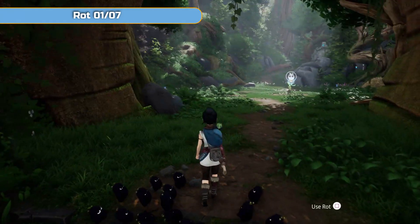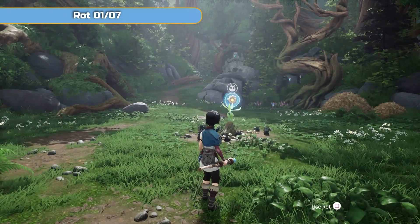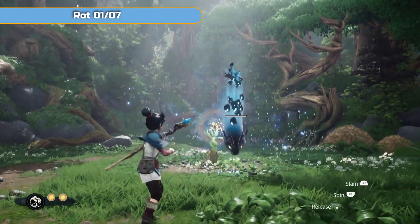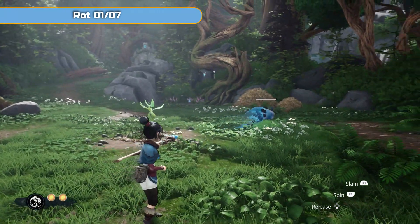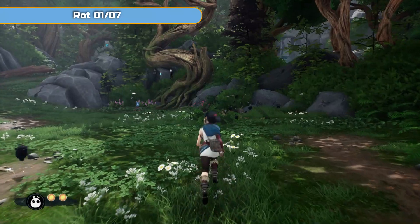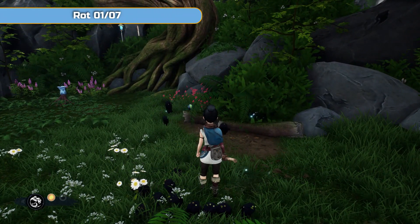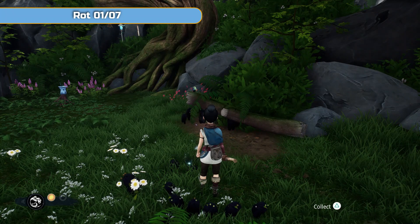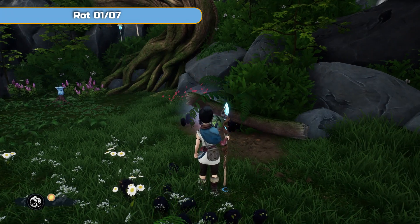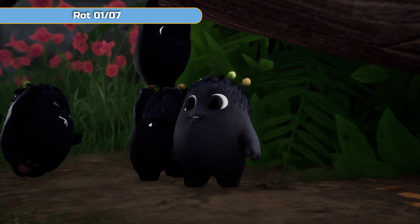We're going to be getting everything in this area: all of the rot, all of the hats and flower shrines. There is one meditation point as well but that is not marked on the map overview. I've done this after finishing the area — you will want to do this once you have finished Taro's area, so finish it completely so it's all opened up. I'll let you know what you can and can't get if you're doing this on your first pass through.